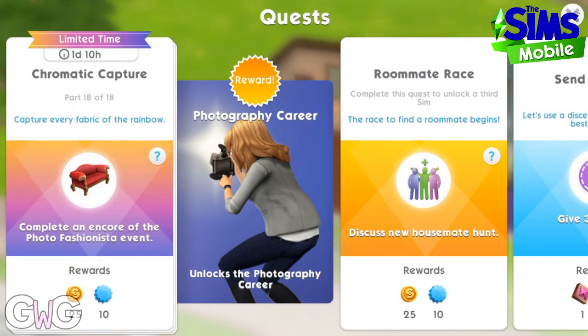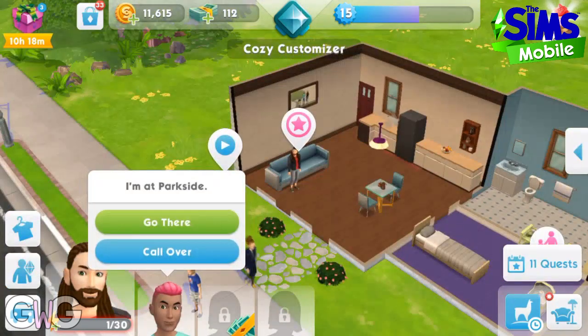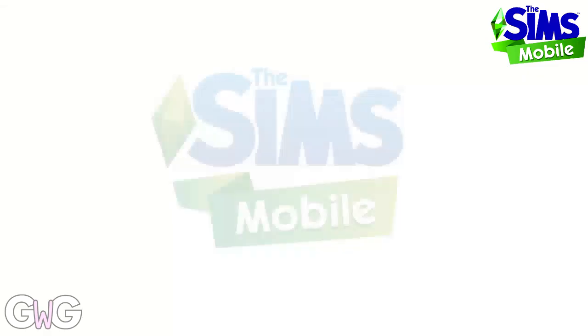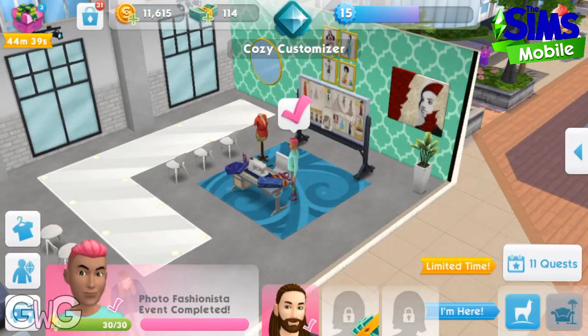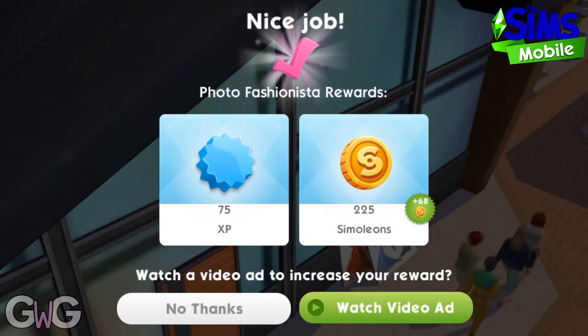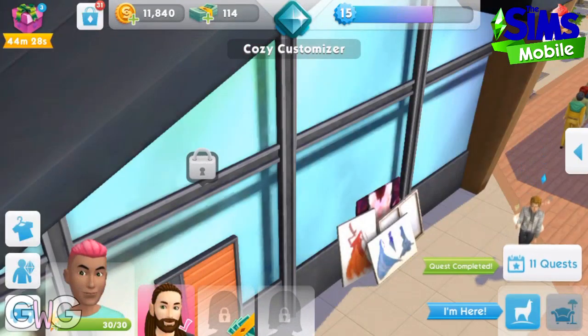Part 18: complete an encore of the Photo Fashionista event. Click on the sofa to get this option and it will again take you to the Fashion Studio to complete this event. And that is the last event and task for this quest complete.